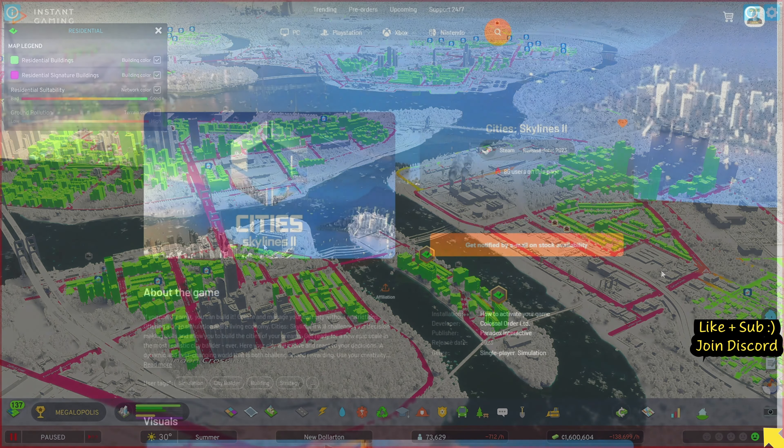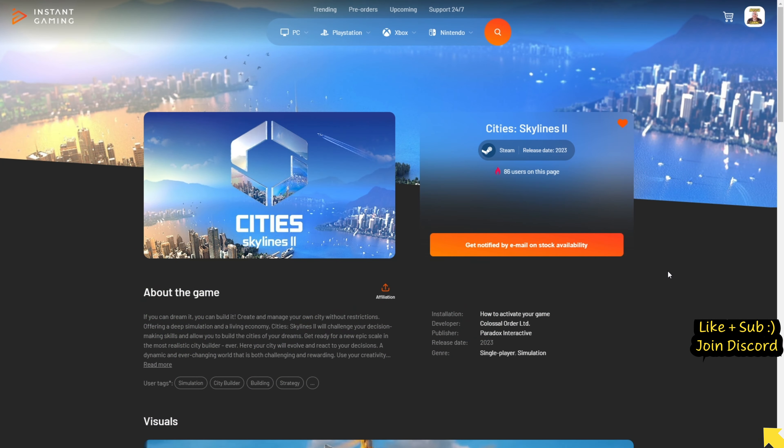If you're serious about buying this game from pre-order, make sure you click on the link in the description where you should get it for an absolute bargain price, saving you some good money - this is from Instant Gaming. You've got some good time yet before it's released so you may as well wait for the deal. I hope you've had a good day - come and join us on the Discord where we can talk about it. Thank you very much for tuning in and I'll see you later.